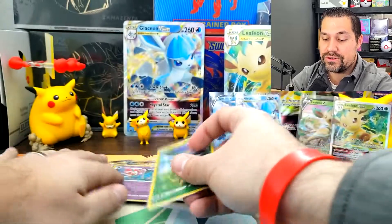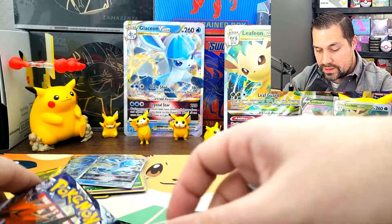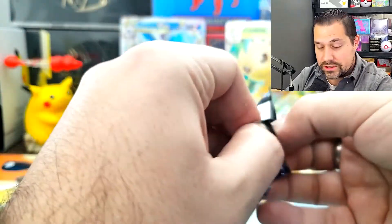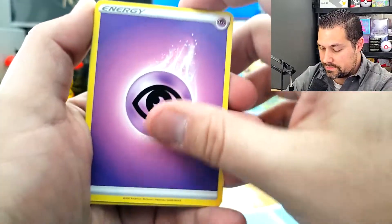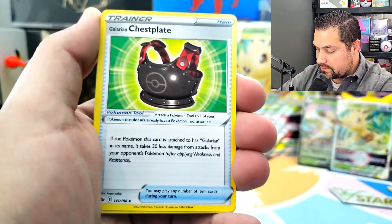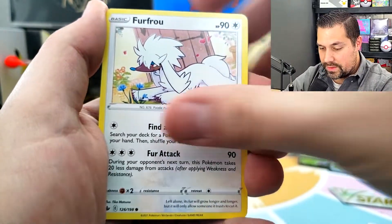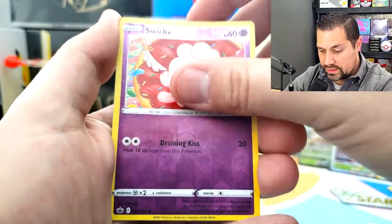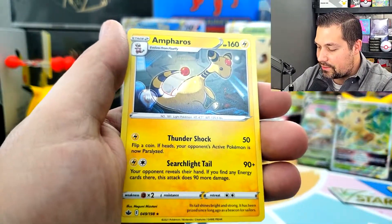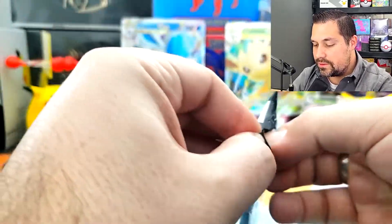Leafeon — I don't know if you can do it. We're going to start with Chilling Reign. Here we go. Spheal, Crabrawler, Swirlix, and a non-holo rare Ampharos. Okay, didn't do it there.